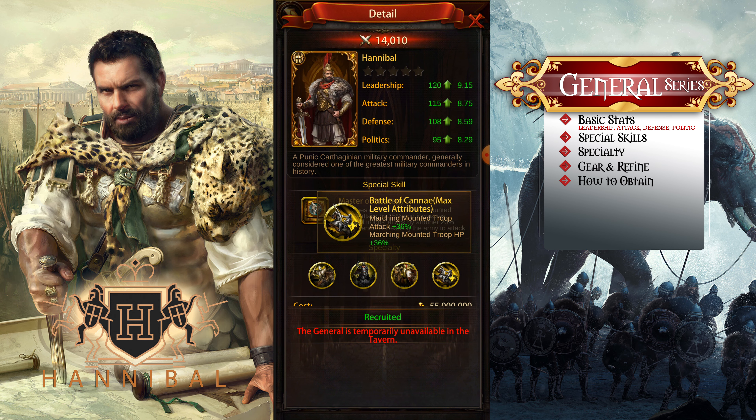We all know HP doesn't really do much in PvP when you're using mount troops — it's more reliable on ground troops instead of mount troops. But HP plays its best role when you're doing boss runs. The more HP you have, the better it will stand against bosses.